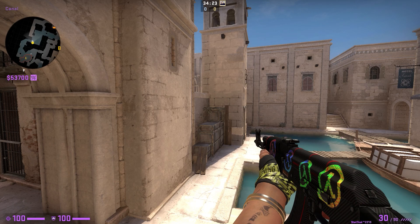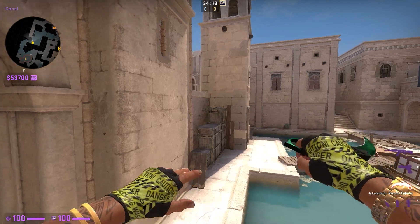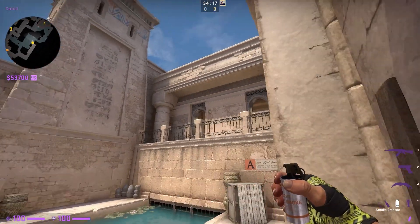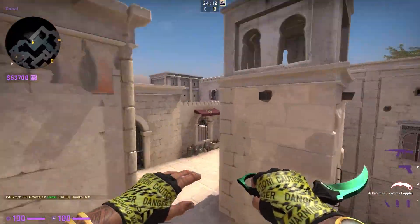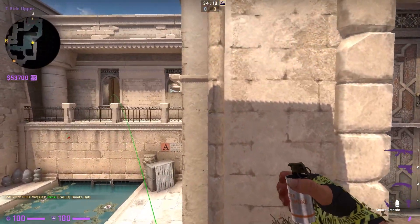Today we're going to be talking about the correct way to throw the A connector smoke on Anubis. I've seen a couple variations — the first one is like this. I've also seen this smoke.